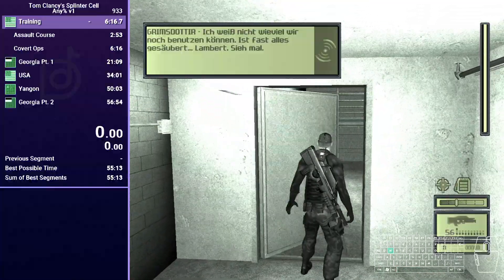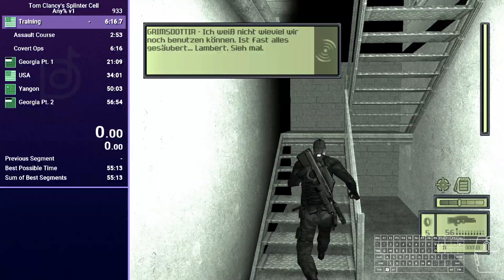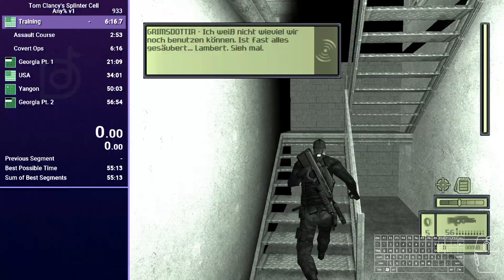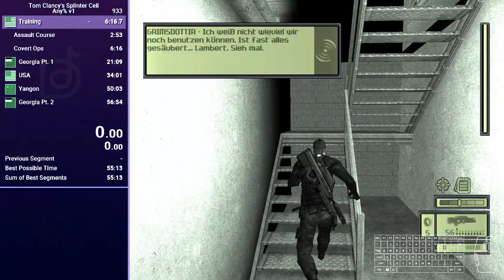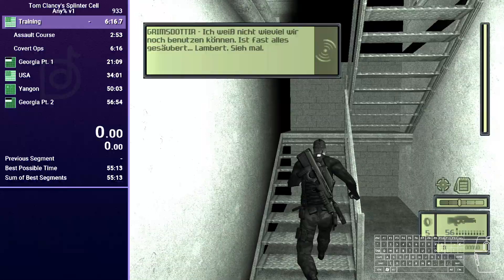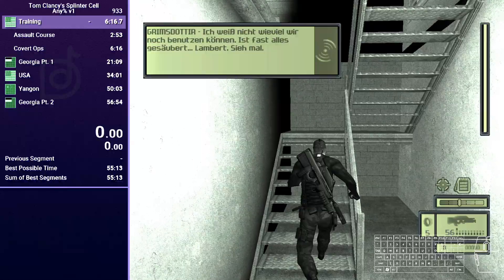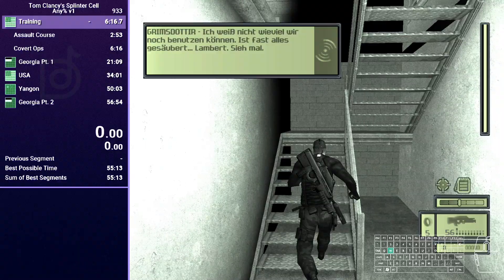Then you're going to make your way here. Now on the second floor there are two guards. For this, I recommend you equip your ring airfoil rounds, which you can then use on the guards. I first hit the one that's further away, then the one that's closer to me, and then I shoot at the glass wall panel, which will allow me to move through there.